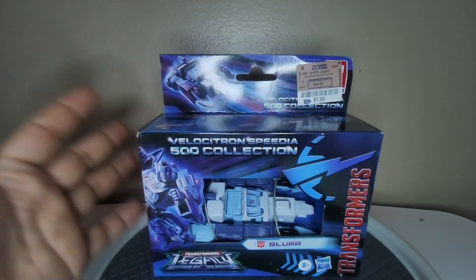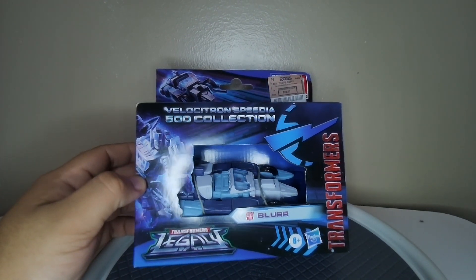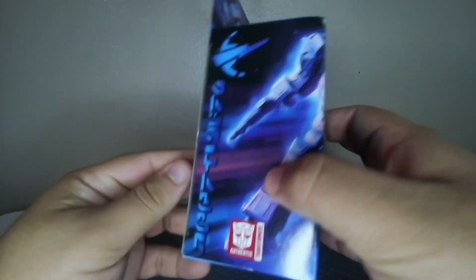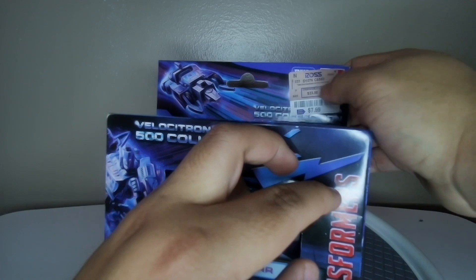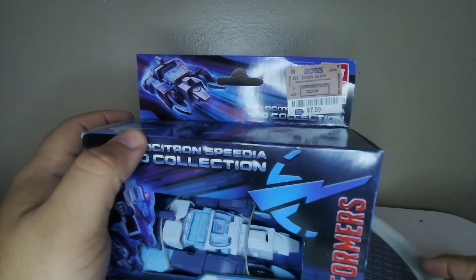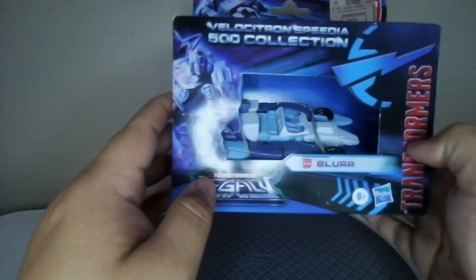This figure right here is kind of floppy. Let's see what it looks like when I open the box — in the box, outside the box, information, and so on and so forth. Here's the box for Blur, part of the 500 series. The box looks fantastic. I did cut it a bit over here, but I got it at Ross. Normally it would be 20 to 26 bucks, but I got it way cheaper.